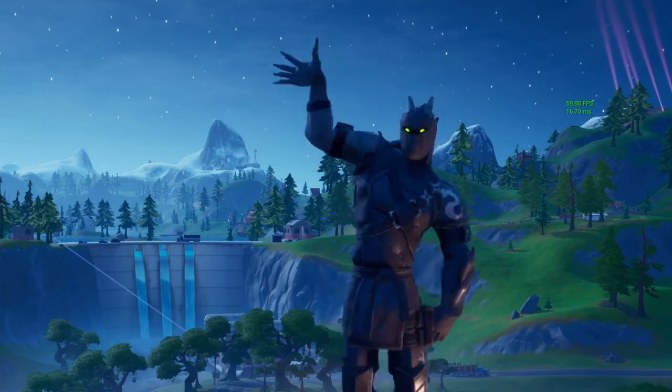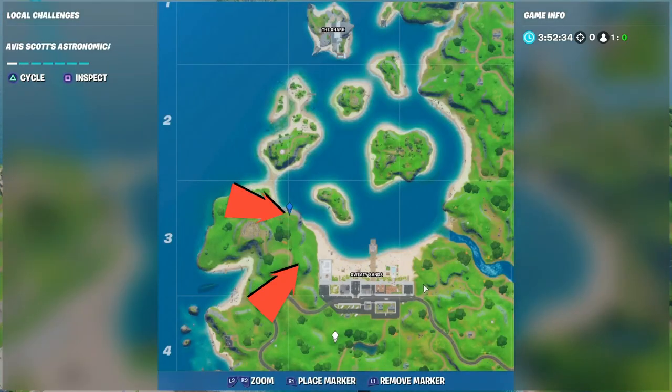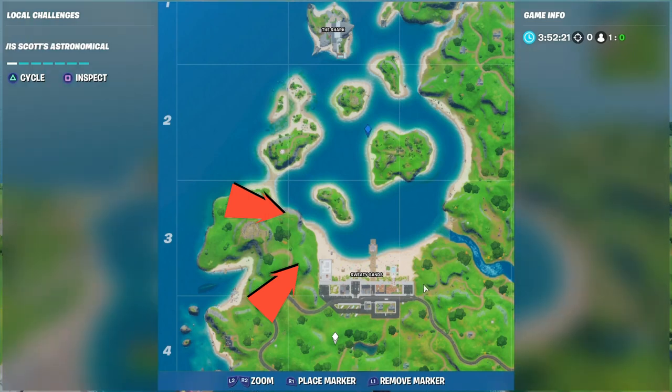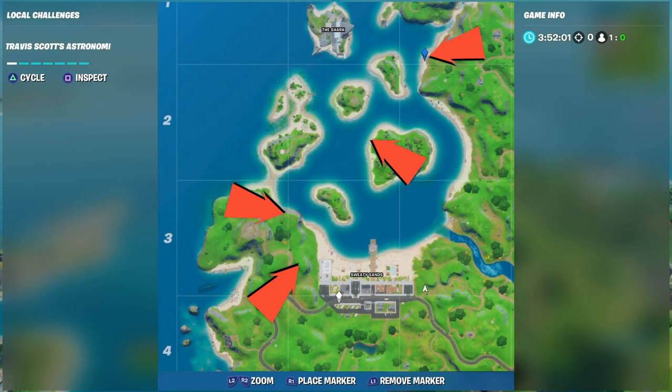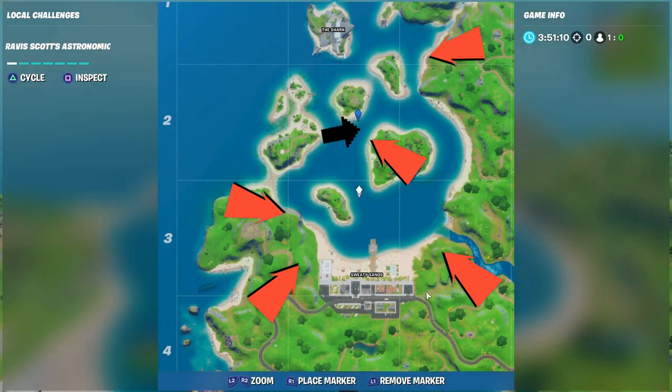Hello, welcome to Battle Dragon RC. Today we are going to find out where the locations are for the astro heads and the stage located north of Sweaty. Here we go — you can see on the arrows these are going to be the five locations. You can pause this video and go to every location as you wish. Now we are going to go one by one.